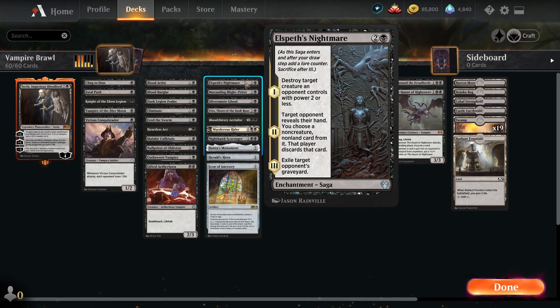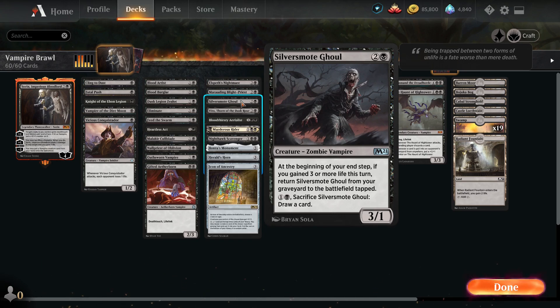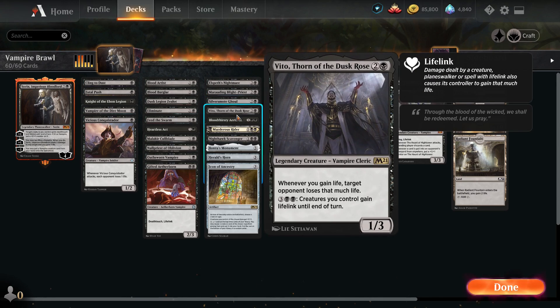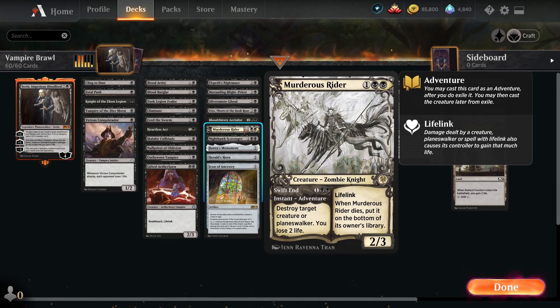For our three-drops: Anguished Unmaking for destroying a creature and exiling graveyards. Marauding Blight-Priest — whenever we gain life, the opponent loses one life. Silversmote Ghoul — if you've seen my other Vampire deck for Historic, Sorin can sacrifice the Ghoul to deal three damage at end of your turn because you gain three life, and the Ghoul will keep coming back for an infinite amount of fodder for damage. One Vito because we're gaining life and dealing damage. One Bloodthirsty Aerialist for gaining life and getting bigger. Murderous Rider for killing threats — who's the only creature who's not a vampire, but he's just too good not to have.